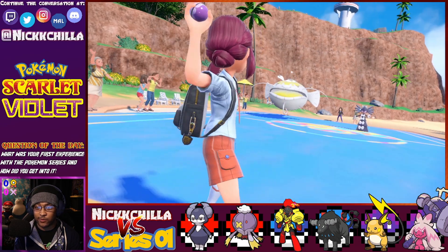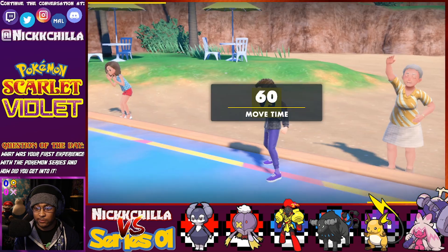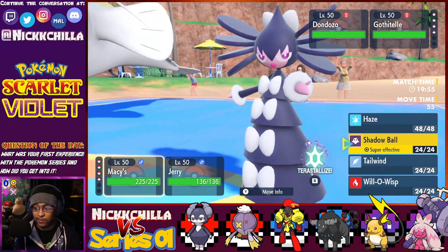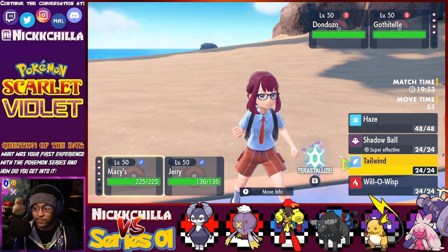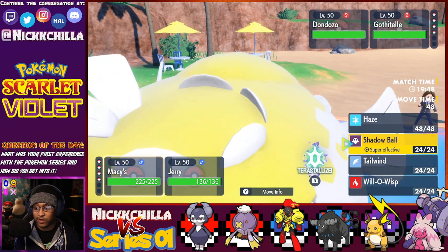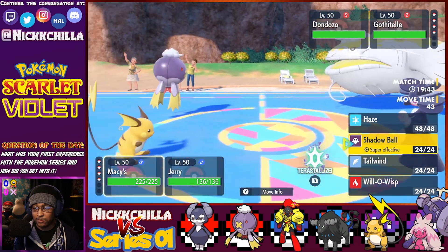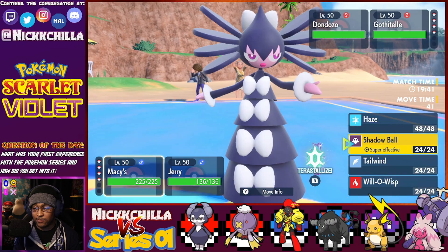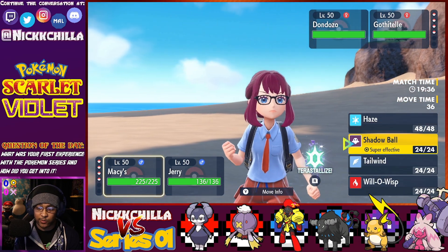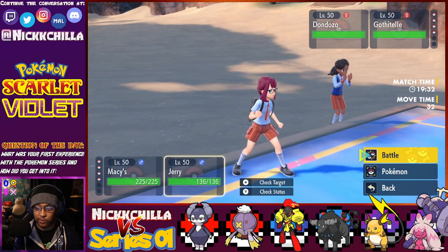Gothitelle and Dondozo — okay, so Tatsugiri is in the back. Shiny Dondozo, never seen that before. Gothitelle — that's a problem, because if he's running Shadow Tag it means you can't switch. Well, you can switch if you use a status-switching move, so we should be okay. But it looks like we have to get rid of this guy. First turn, we'll just go ahead and set up Tailwind.